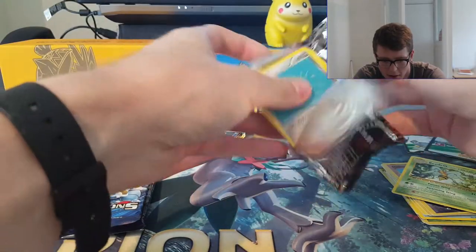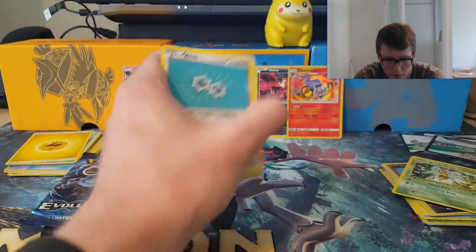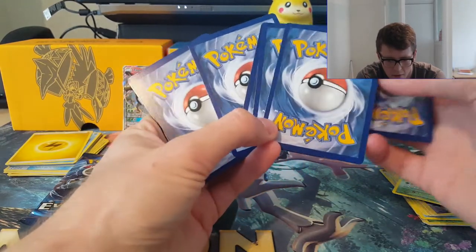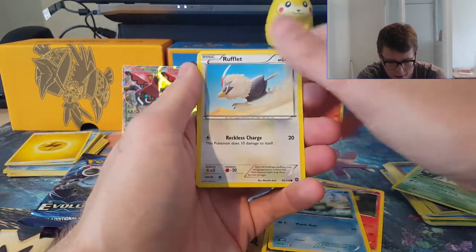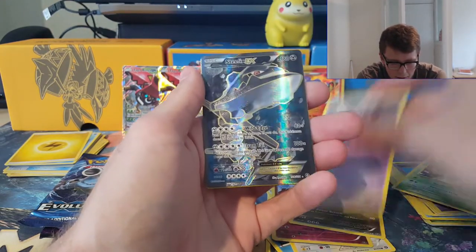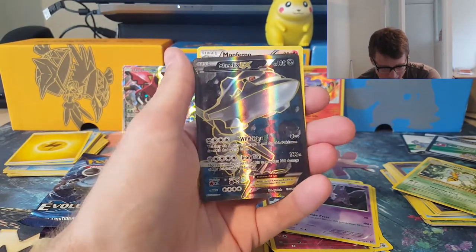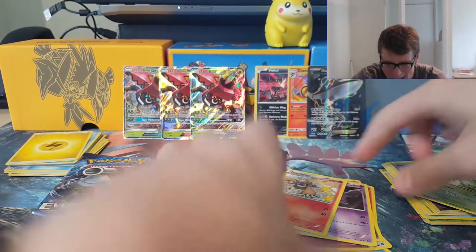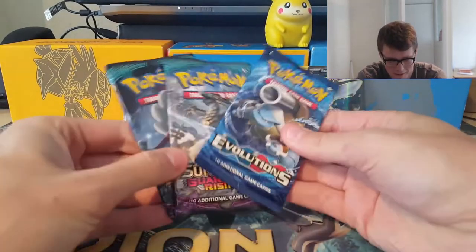Oh, these Steam Siege packs — I swear they could use different packaging or something. Have a Steam Siege code card. I believe it's two from the back — let's try that. We got Clink, Ponyta, Pawniot, Oshawott, Rufflet, reverse Klefki, Zoroark, Nidorino — and the Full Art Steelix EX! Beautiful Full Art card there, with a Monferno hiding behind it. At least we got a nice Full Art hit from our second Tapu Bulu box, and we've still got three packs still to go.